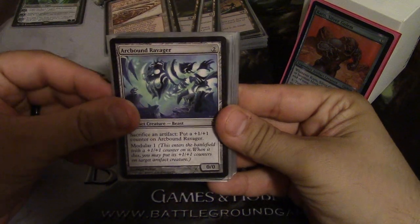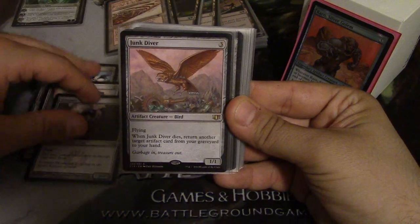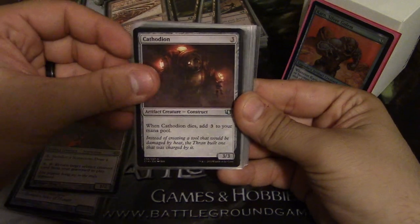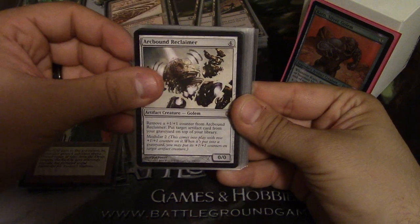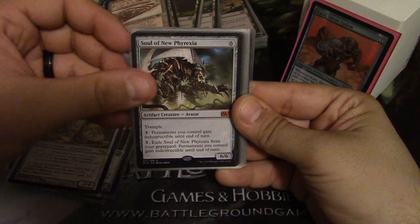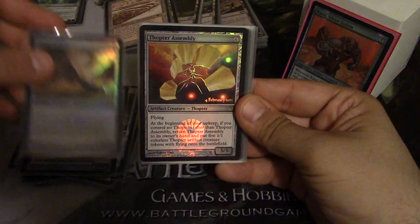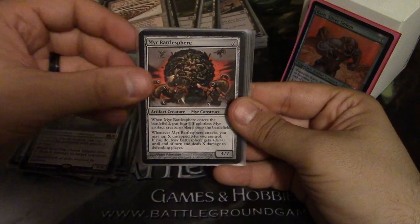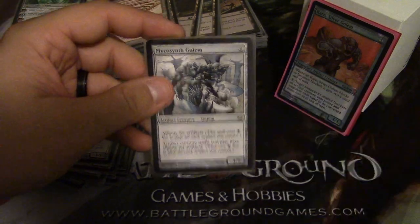Next up I'm going to go over the creature base. We run Arcbound Ravager, Myr Retriever, Shimmer Myr, Junk Diver, Myr Propagator, Scarecrone, Cathodion, Dross Scorpion, Su-Chi, Arcbound Reclaimer, Kuldotha Forgemaster, Duplicant, Soul of New Phyrexia, Wurmcoil Engine, Steel Hellkite, Thopter Assembly, Triskelion, Scuttling Doom Engine, Myr Battlesphere, Pentavus, Triskelavus, and Mycosynth Golem.